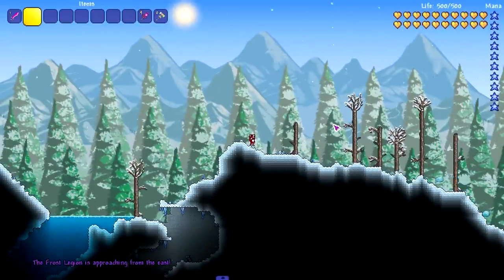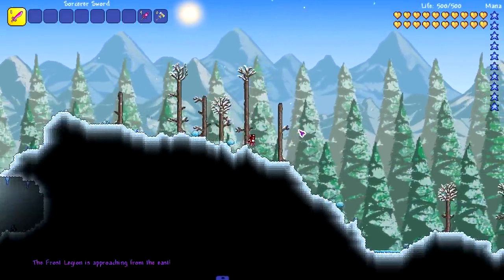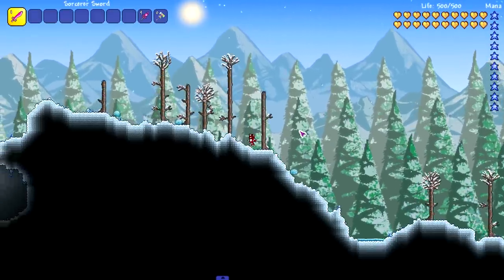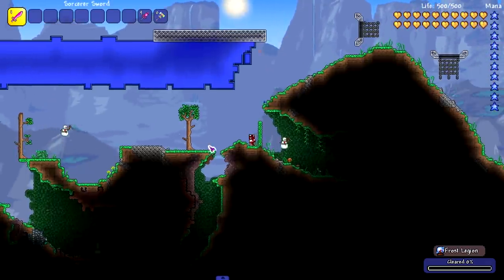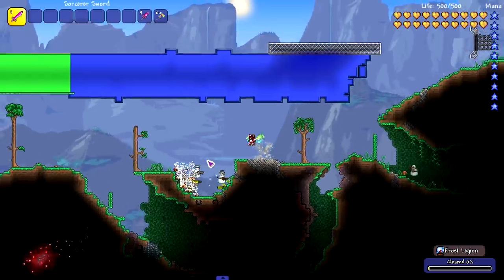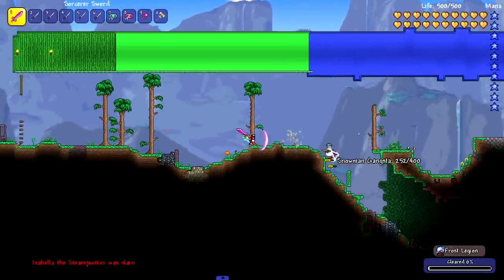We're gonna summon the Frost Legion and see what they drop — I have a couple mods that make them drop stuff. This event better not go away in one second like the Goblin Army. Found them! Let's kill this one — I'm looking at the cleared rate right now, killed one, picked up all the items, still at zero percent. He dropped like 10 Switchblades!